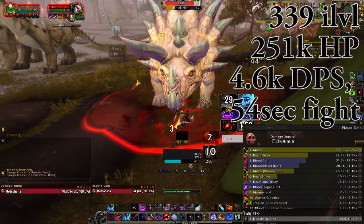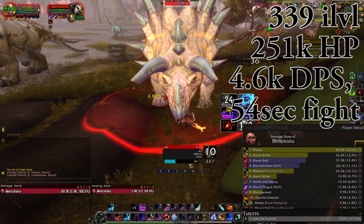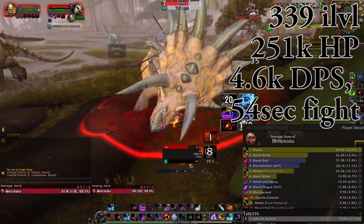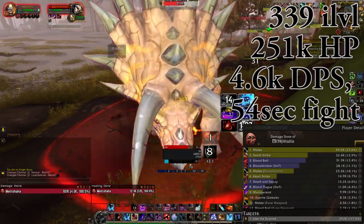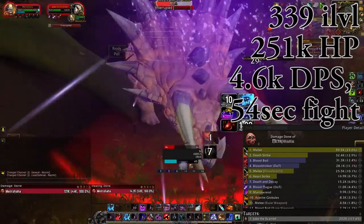This is very important because a lot of people have been saying it's actually faster to have lower item level — that you lose power as you gain item level, and your time to kill is lower when you have lower gear and gets higher the more gear you get. And this is factually wrong, so I wanted to demonstrate this.